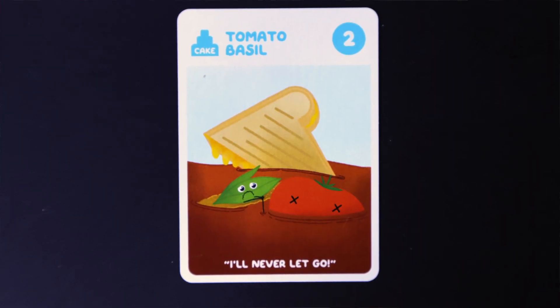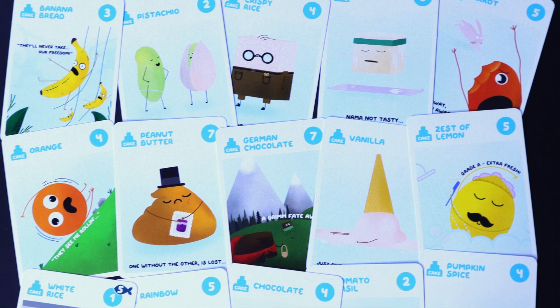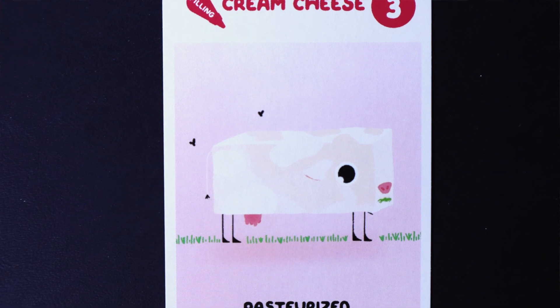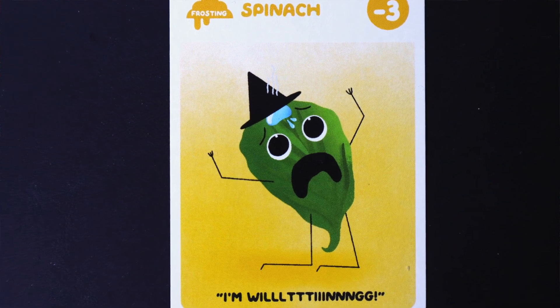At the start of every turn you will draw one card from the main pool of cards, and what your goal is is you're trying to make 3-tier cakes. How you do that is you're going to have to have a cake layer, which can be bad or good. Then you're going to have your filling — again can be good or bad. And then you're going to have frosting to top it all off. So as soon as you have 3 of those tiers, the game is over.